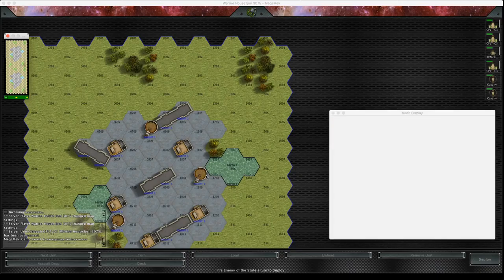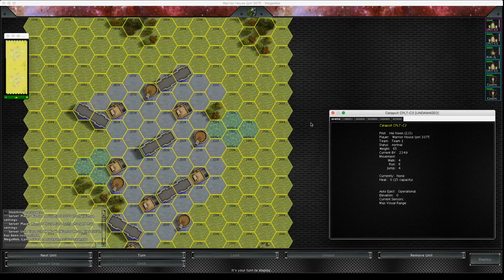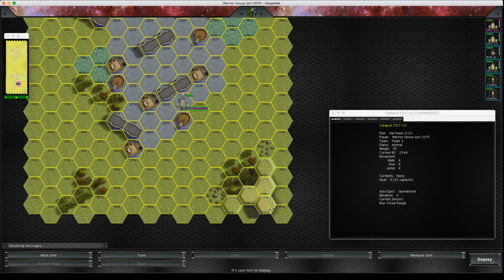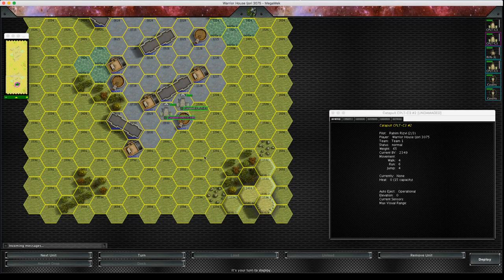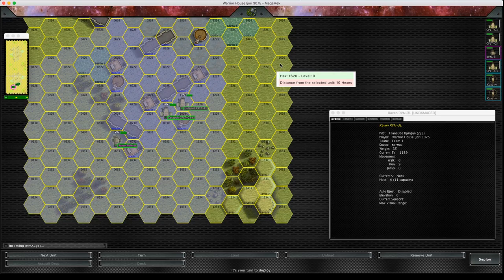We're going to talk about how the initiative system or the steps are slightly different for Arrow 4. I'm going to hide down here behind these buildings with my catapults. I've got simultaneous deployment turned on, so we're both deploying at the same time rather than taking turns. I'm going to put my Raven up here.